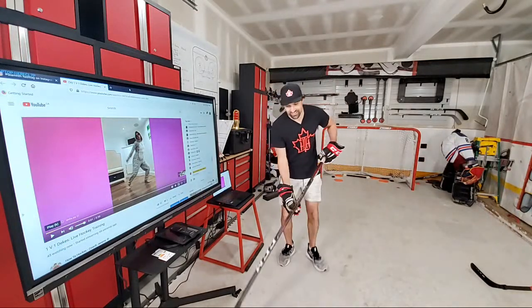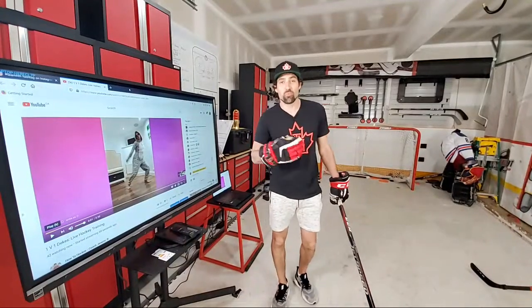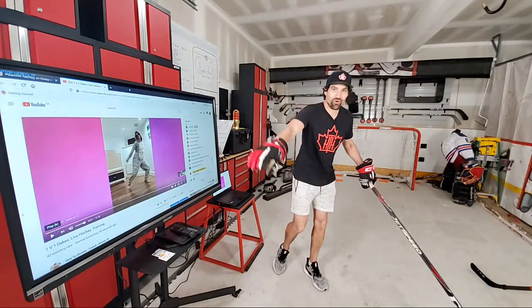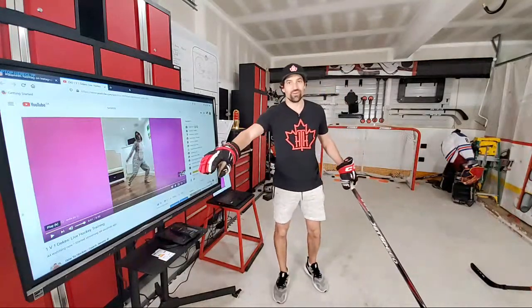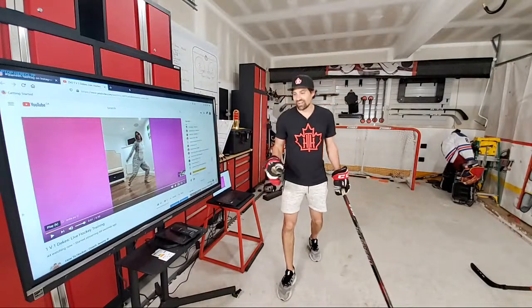Number one thing to beat a defenseman is speed. That's it. You get speed — you don't need any fancy toe drags, through the legs, any of those awesome moves that look sweet. You don't need them. If you have a speed differential, if you have more speed than the defenseman you're trying to beat, you can just do a wide move, go around, and protect the puck. That's it. Simple. One crossover and you leave them in your dust.